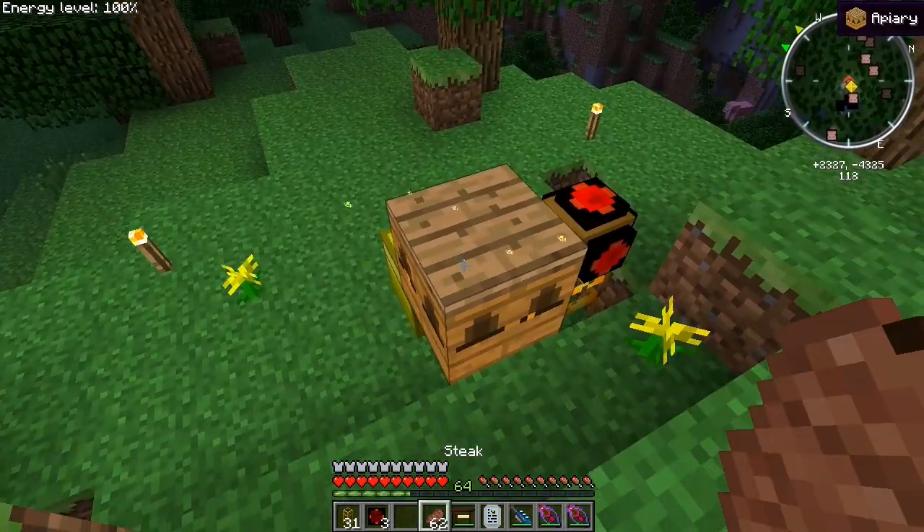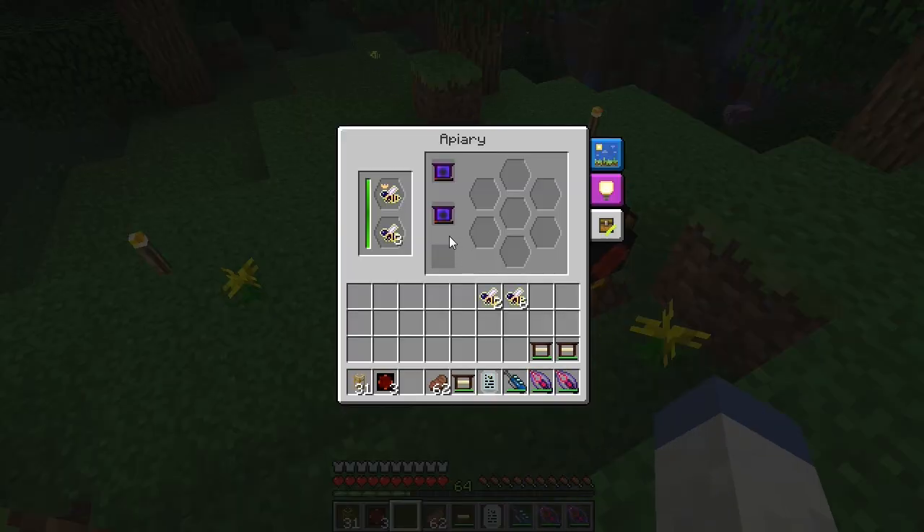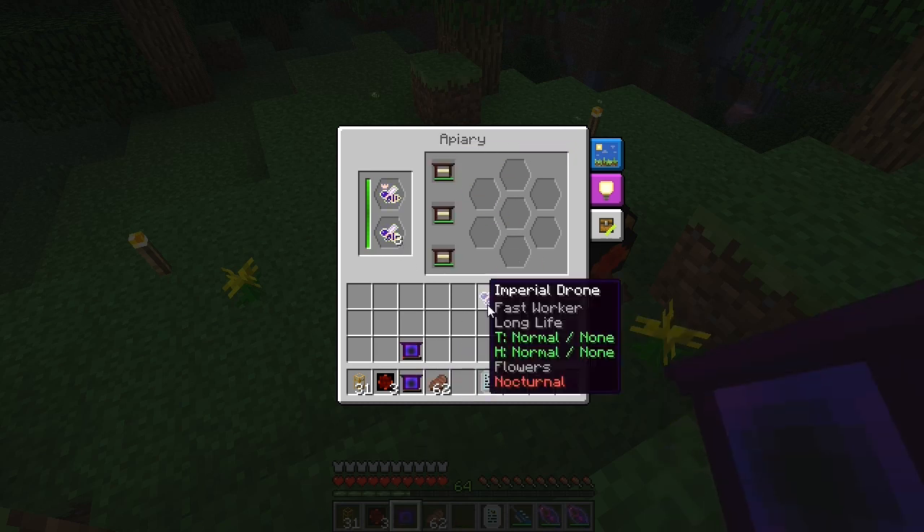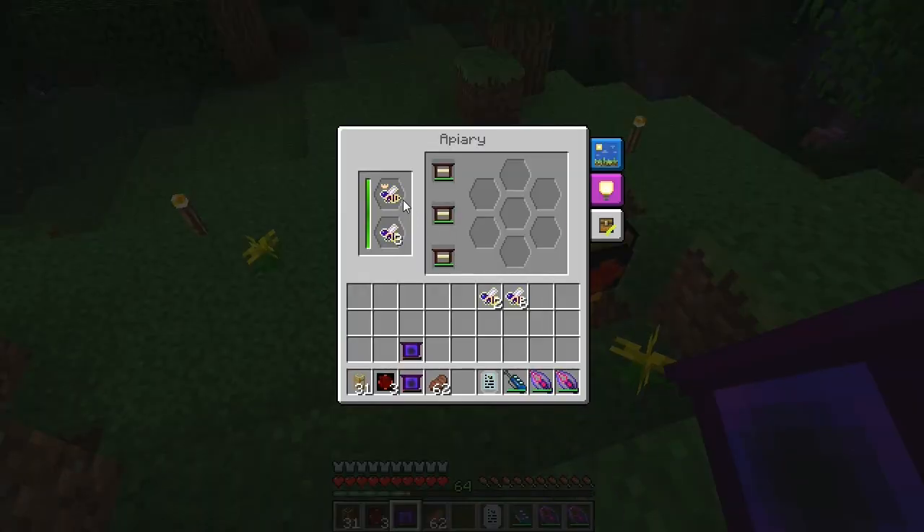When you're breeding your bees, over in your apiary, take out the extras — you don't want too many drones stacking up. Once the queen dies, leave your bees in the apiary. When you put your next princess and drone in and make your next queen, when it dies it's going to overlay bees. You'll find the bee that stacks — you'll have one by itself, then another, and eventually you'll get bees producing the same bees every single time: a princess, a drone, and a drone with two stacked.